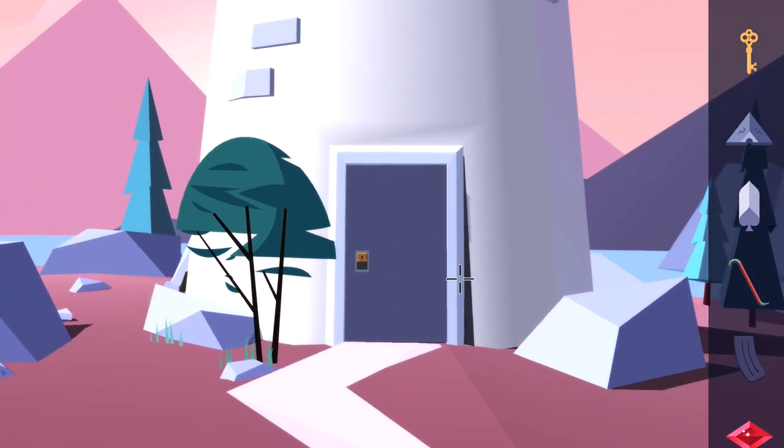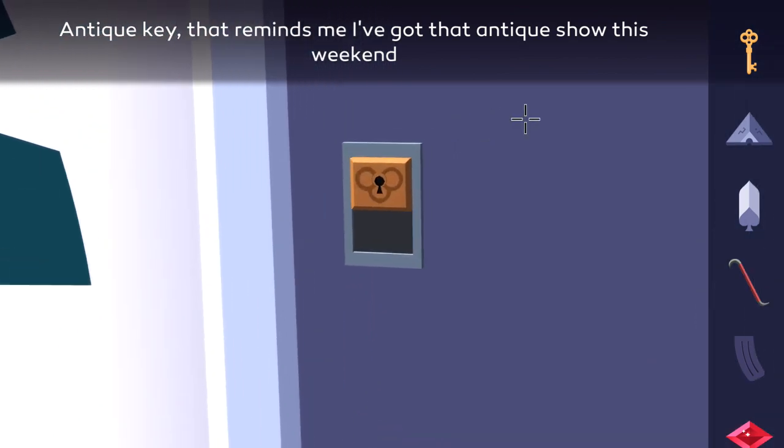Turn your attention back to the door. Now that we have the key, we can head on inside. So zoom in and then use the key on the door.